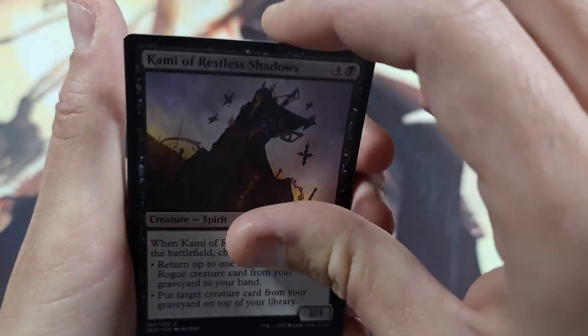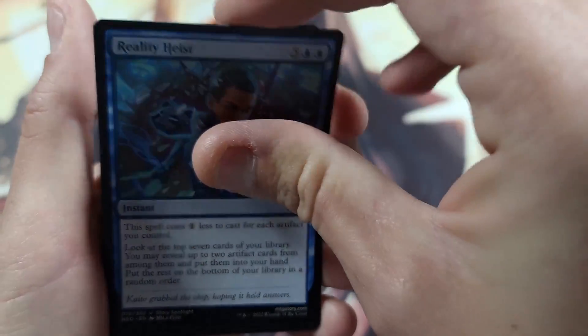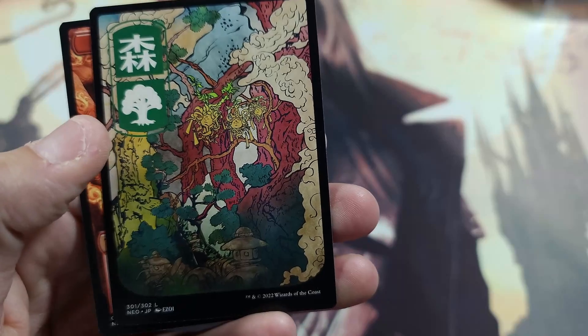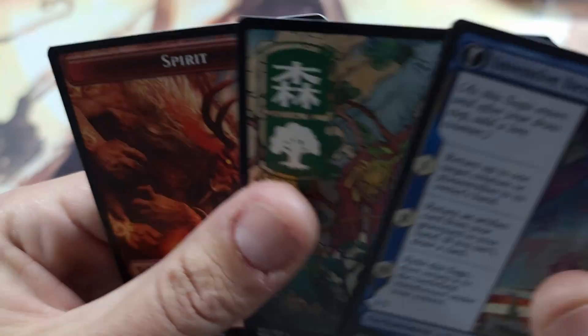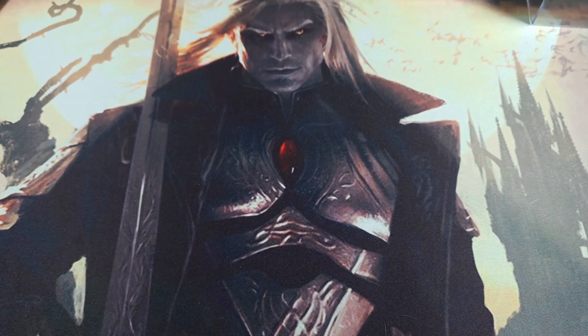I play because I enjoy it, not because I'm good at it — so I always call my deck reviews 'poor deck reviews.' We've got Fable of the Mirror-Breaker, Inventive Iteration, and a showcase Forest. Inventive Iteration — we now have the pre-release version and the non-pre-release version, which is a pretty good deal altogether.